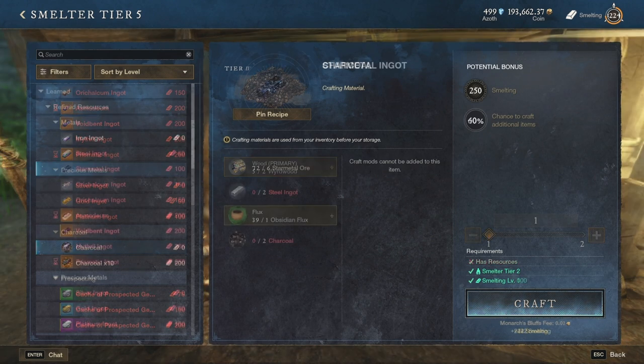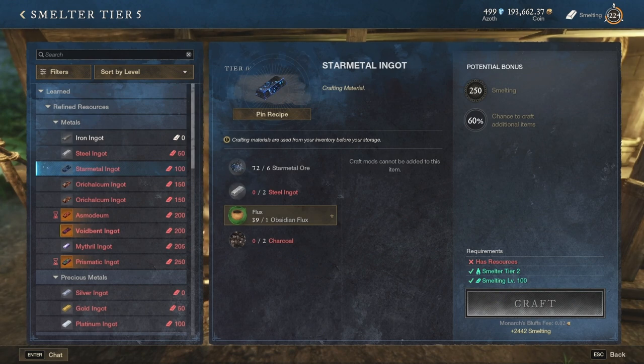After steel ingots, you have the possibility to craft star metal ingots at level 100 in the smelting profession. For these you will need 2 steel ingots plus 6 raw star metal ores. Needless to say, obsidian flux and charcoal are once again part of the recipe.